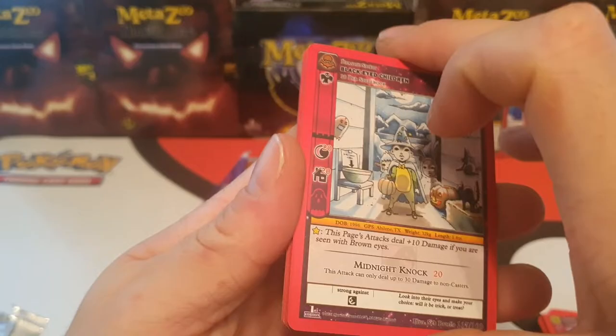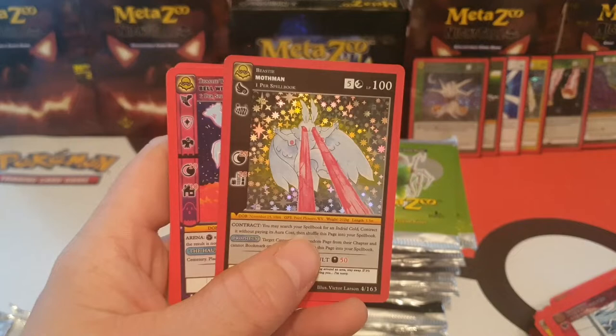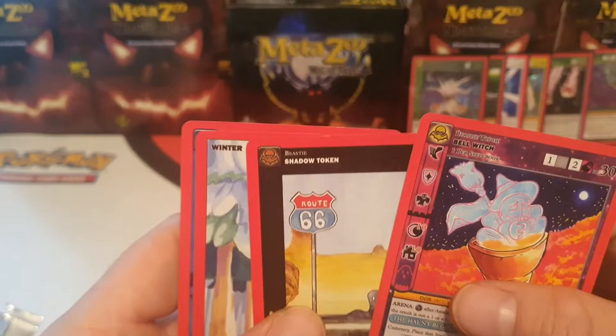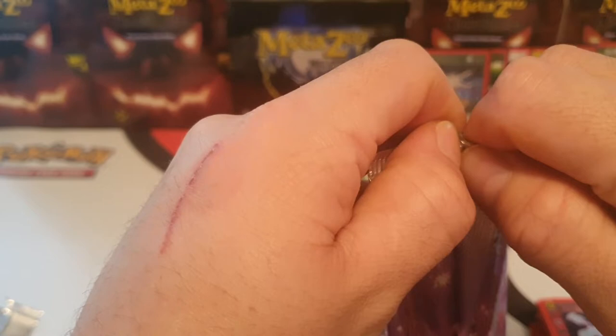I hope you guys have enjoyed the MetaZoo though. We'll probably take a slight break and try to spread these videos out through some Pokemon ones. Oh — I got it! I got a Vegiman! I got the full Hollow Mothman! So I'm missing this guy in the reverse as well — it'd be really nice to be able to pick one of them up. But I'm missing the reverse. Wow, that's great. I actually pulled it. I didn't think I was going to, so I'm kind of happy I opened up my last box.